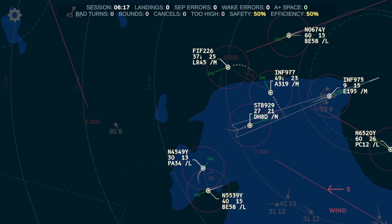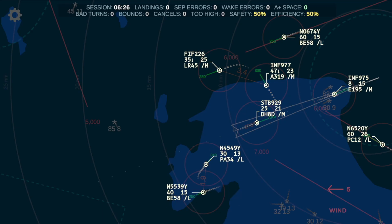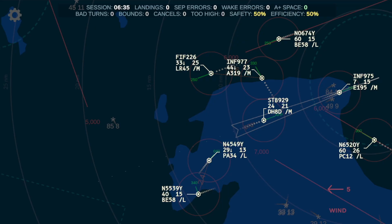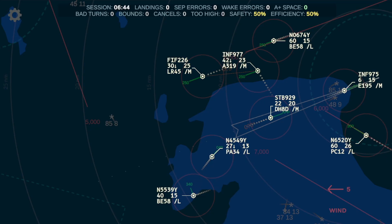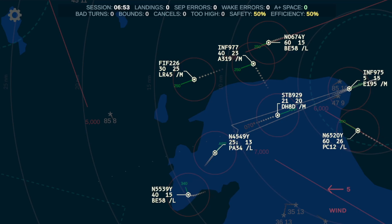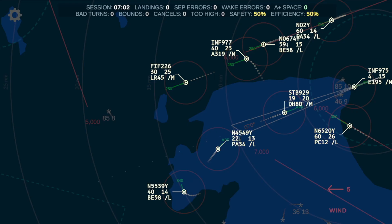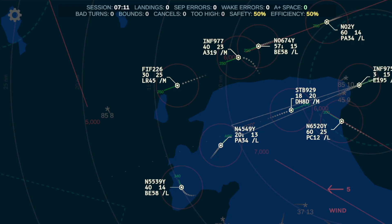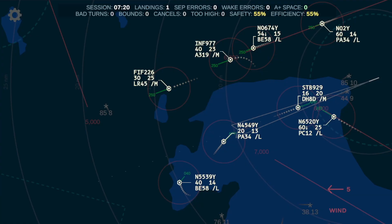4-9-Yankee, descend 2-thousand. [Aircraft: November 4-5-4-9-Yankee, maintain 2-thousand.] 3-9-Yankee, turn right heading 3-4-0. [Aircraft: November 5-5-3-9-Yankee, heading 3-4-0.] Iron Flight 9-7-7, turn left heading 2-5-0. [Aircraft: Iron Flight 9-7-7, heading 2-5-0.] 7-4-Yankee, descend 5-thousand. [Aircraft: November 0-6-7-4-Yankee, maintain 5-thousand.] 2-0-Yankee, speed 1-9-0 knots. [Aircraft: November 6-5-2-0-Yankee, speed 1-9-0.] 2-0-Yankee, descend 5-thousand.